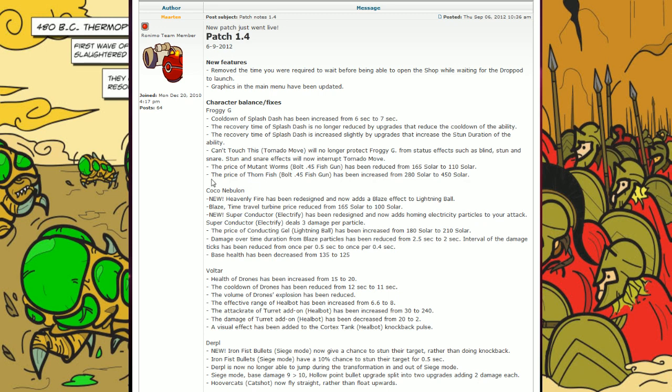There are also some price changes in his upgrades. The price of Mutant Worms has been reduced from 165 solar to 110 — not bad. The price of Thornfish, which is pretty much his shotgun upgrade, has been increased from 280 solar to 450 solar. That is a huge change. It makes this upgrade available from early-to-mid game to just late-mid to late game, since it's really not viable as an early option anymore. Unless you're a pretty awesome farmer with Froggy — maybe you can buy it in like 5 minutes or so.